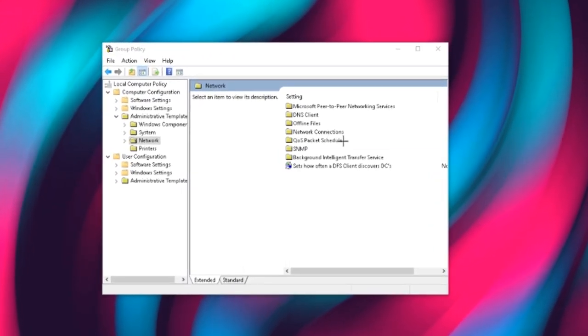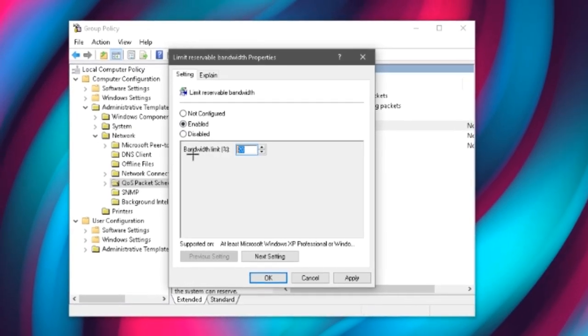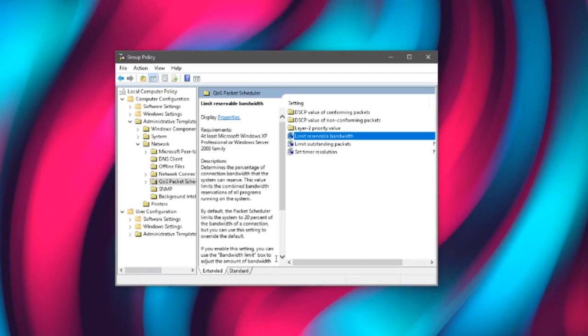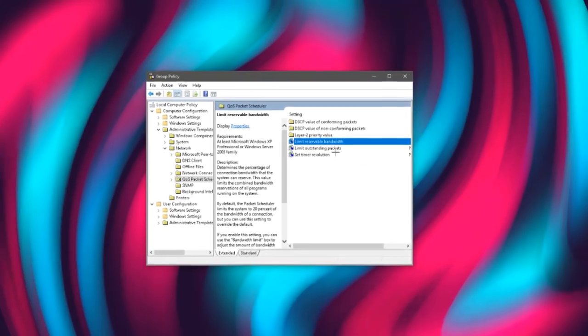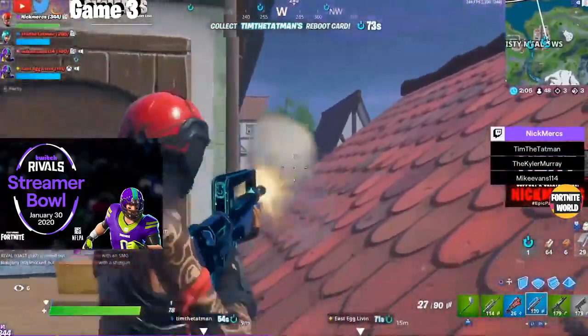Where it says Limit Reservable Bandwidth, double click that, press Enabled, and you will have to change this bandwidth limit percentage to zero. Then press Apply and OK. Now your bandwidth has no limit to it, which will actually decrease your ping quite significantly. That is a great step and most people haven't actually done that.